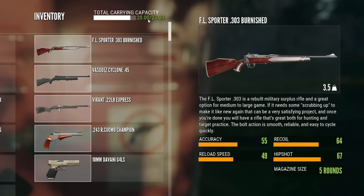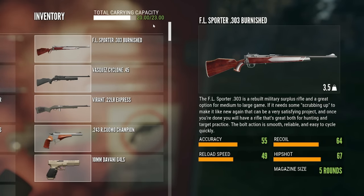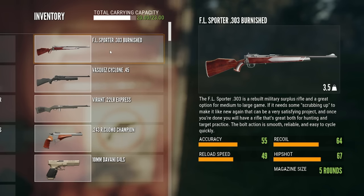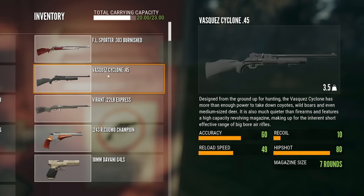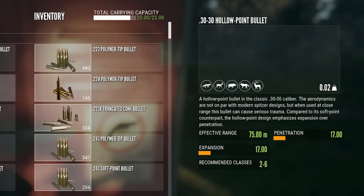I also have the 10mm Devani, which only weighs 1kg and is good for classes 2-6, just as an extra since I have room. I have 23kg worth of space because of the Pack Mule skill — if you select it, you get an extra 3kg. The 303 is good for Red Deer, Fallow Deer, Sika Deer, and Feral Pigs. The Vyrant 22 is good for European Rabbits and Merriam Turkey, and the Vasquez Cyclone is good for every animal on the map except turkeys and European Rabbits. I carry all ammo because it weighs very little.